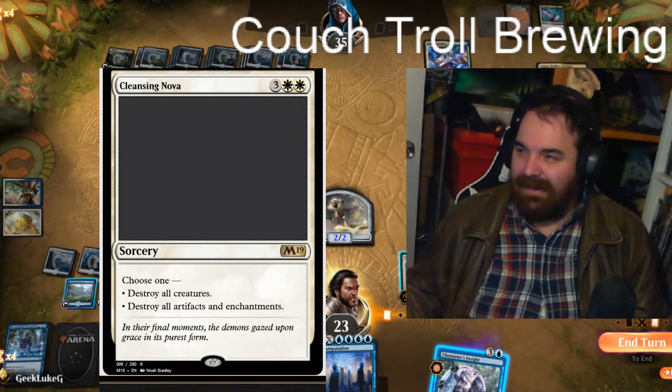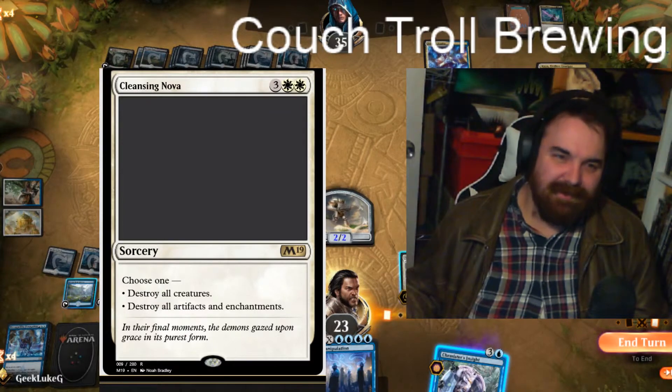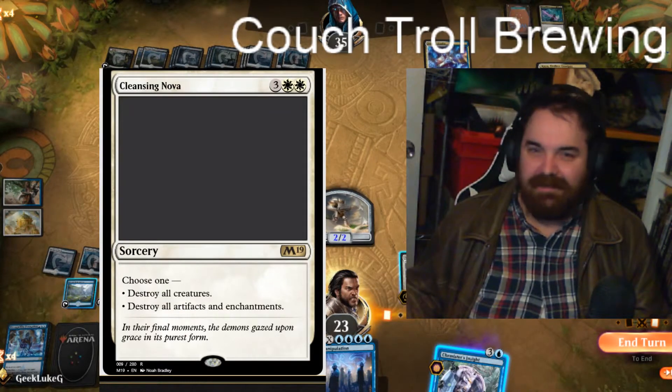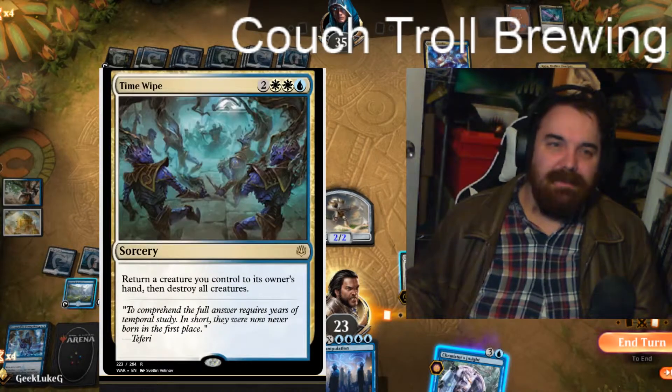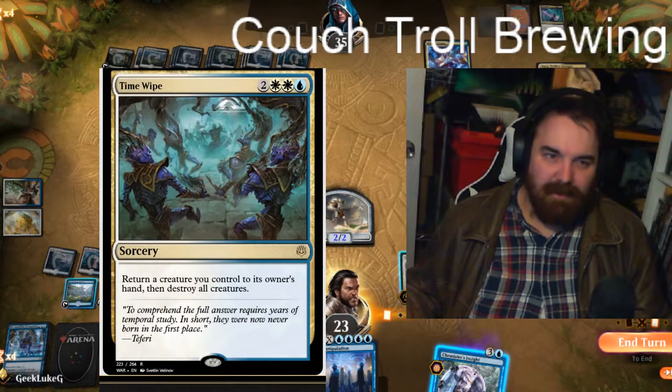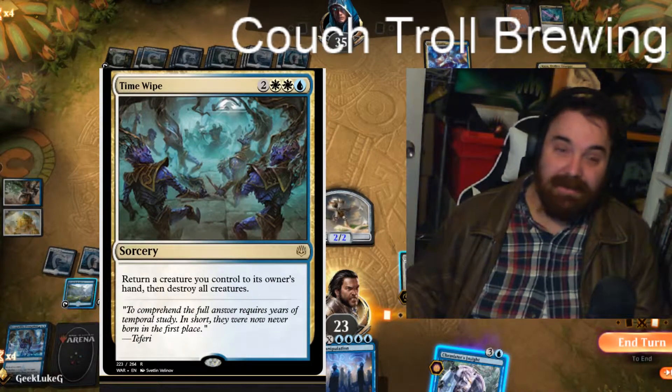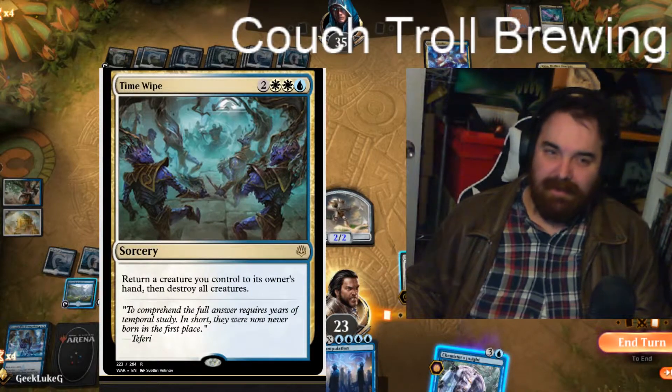Cleansing Nova costs three and two white. We also have a one-of Time Warp, which costs one, two white, and a blue — an extra turn spell that also has the effect of returning a target creature to its owner's hand and destroying all creatures.